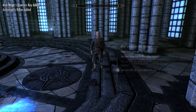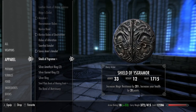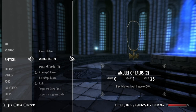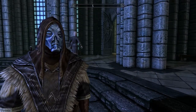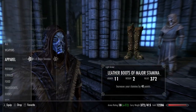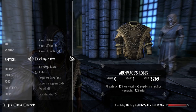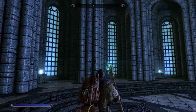Tolfdir: 'You've done it — the College is safe again, thanks to your work. I knew you had it in you. The Psijics are right — there's no one more deserving to be Archmage. Consider these yours, and the Archmage's quarters as well. I shall be here for advice should you need me.' All right, so I got the Archmage's quarters — and did I get the Archmage's robes too? Yes, I did! Let's look at the stats: Morokei regenerates magicka 100% faster. The Archmage's robes make all spells cost 15% less to cast, plus 50 magicka, and magicka regenerates 100% faster — so together that's 200% faster regeneration. That's badass!